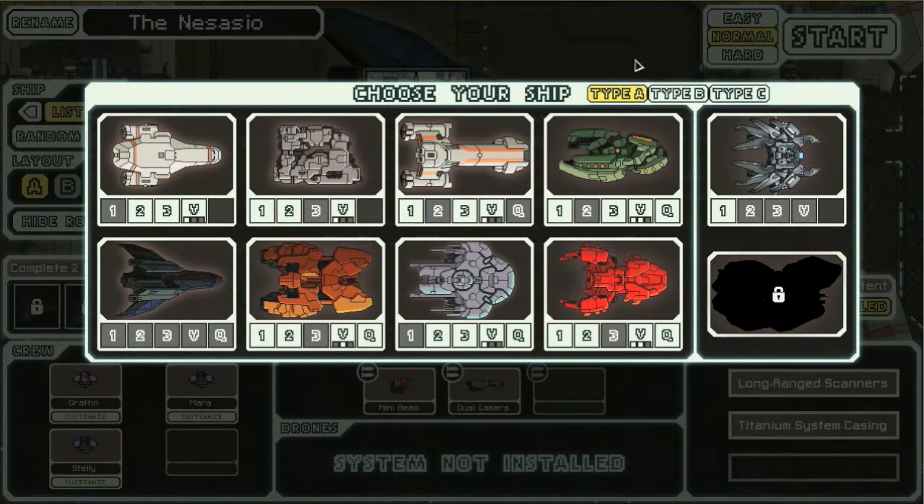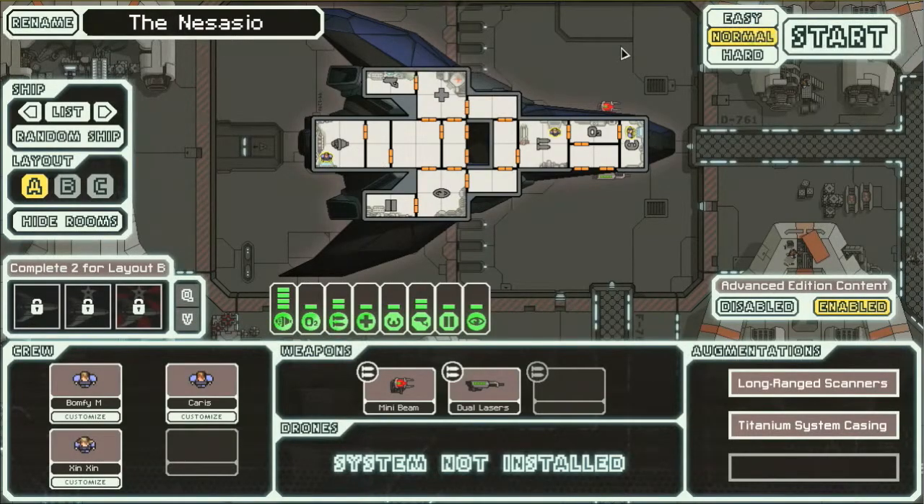I'm actually quite decent at this game, or at least I was before the advanced edition content came out. Advanced edition added a ridiculous number of little extra things to think about. With advanced edition content disabled, I'm easily able to just break the game and have myself prepared for anything. You can't do that in advanced edition, and it makes it a lot more fun, because you can't be prepared for every situation, and that costs you dearly.